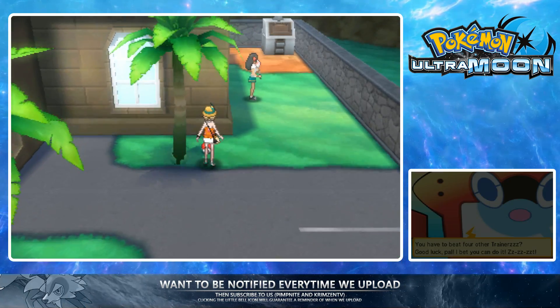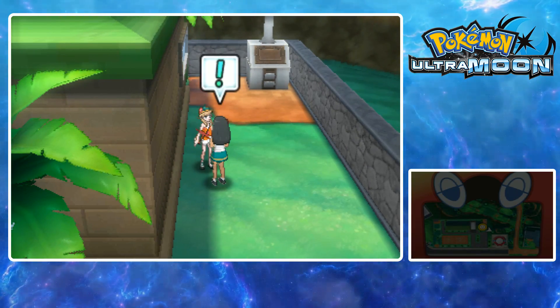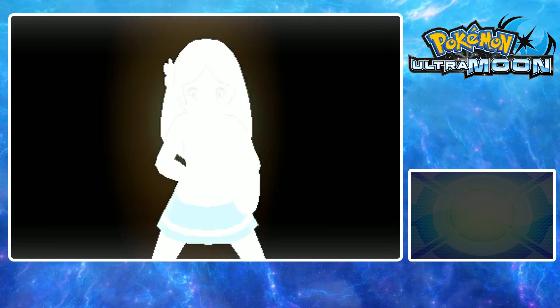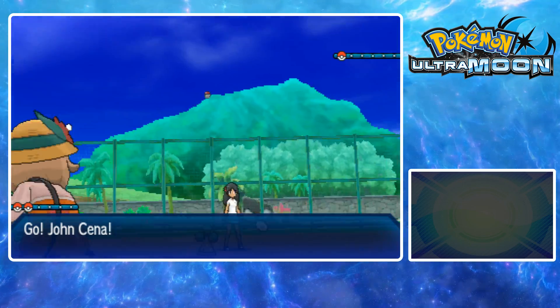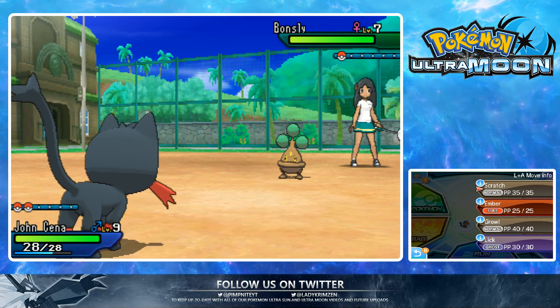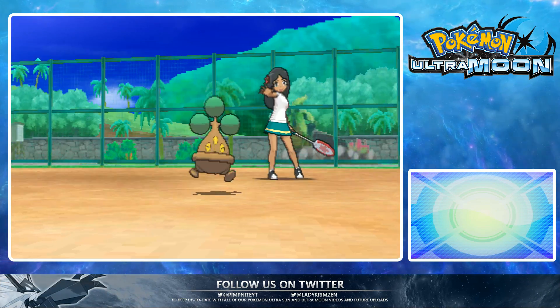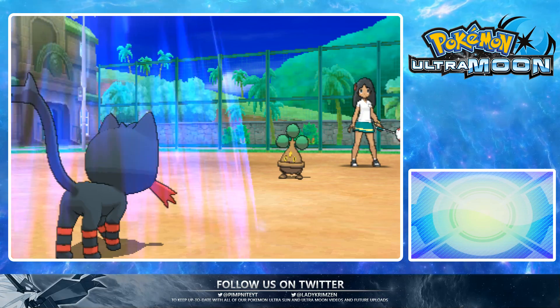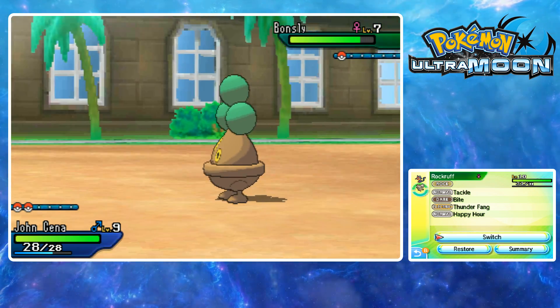We used to get a lot of Grimer here — I'm not sure if they're the same. We've got Bonsly — looks pretty much the same. I'm pretty sure she had something else last time, and I think the teacher had a Bonsly. She had a Meowth but I think she had a Bonsly too. I can't do much against this, so I'm just going to go Thunder Fang with my Rockruff.